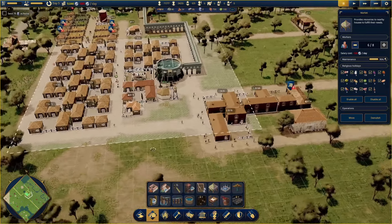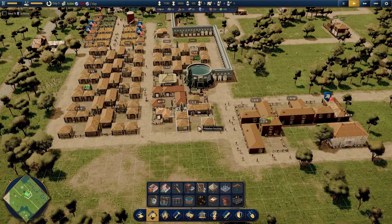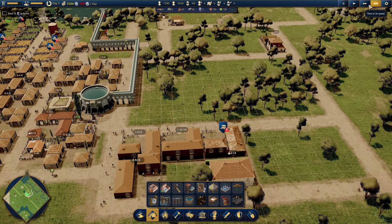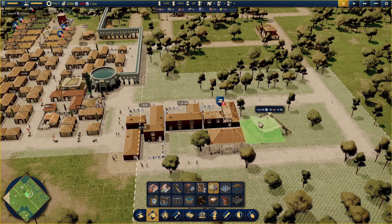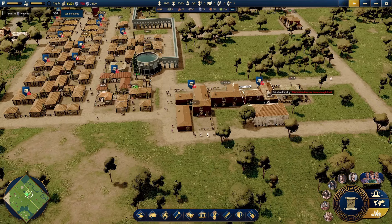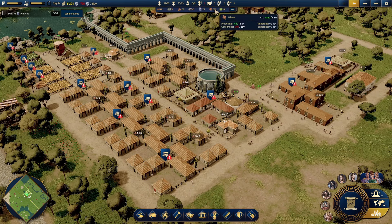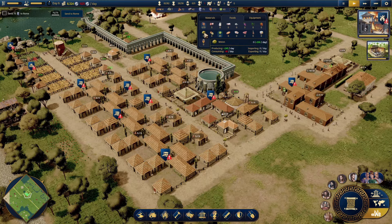In order to deal with this, I think we're going to need a plebeian house here so people can move in, then put those people to work in a market which we can build over here when we have enough stone. We need 15 stone. Speed time on - 14 stone, 12 stone, 18 stone. Pause time. Put a market over here to cover quite a lot of the patrician housing. Drop that in, four people to work in it. They can then move food from the market into those houses. We've got grain, cabbage, and melons.